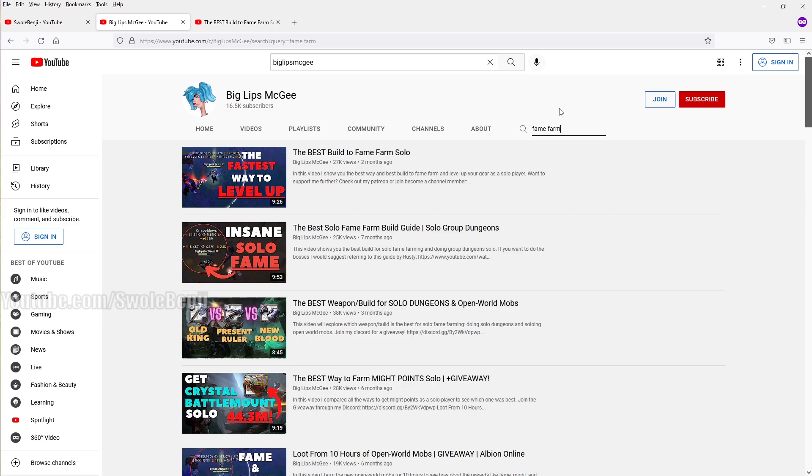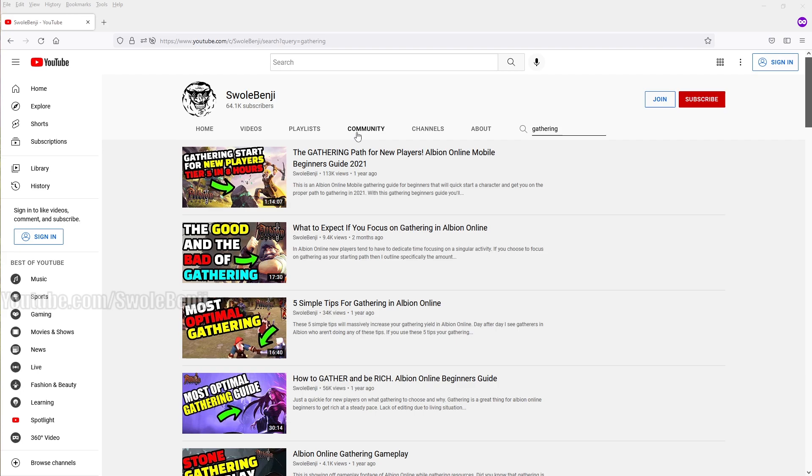On his channel, search 'fame farm' and find the video titled 'The Best Build to Fame Farm Solo' — it covers a spiked gauntlets build for open world mobs. From my personal testing I have not found a way to beat that build for fame farming speed — it is the current king of fame farming. It's nine minutes long, well-edited, and has all the info on screen so you can watch it without volume.